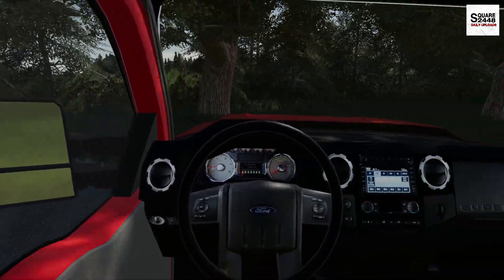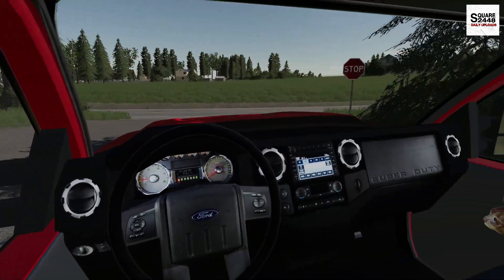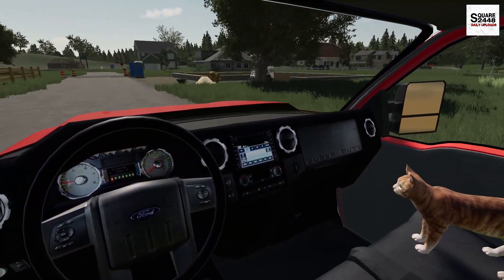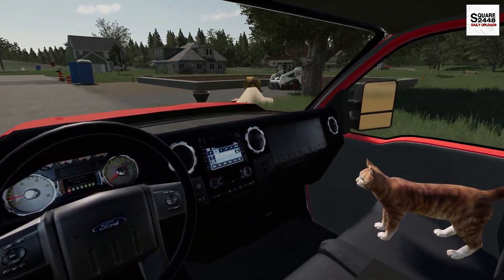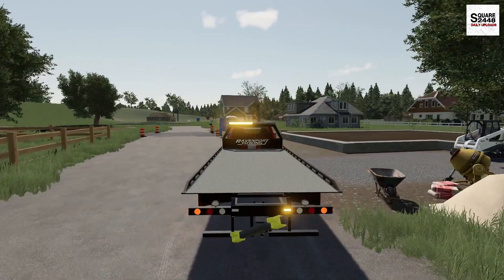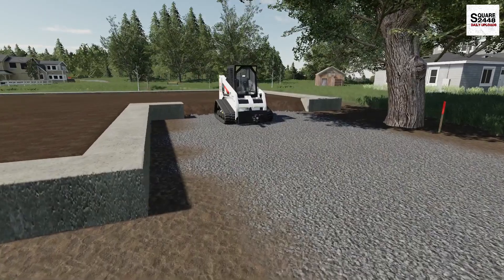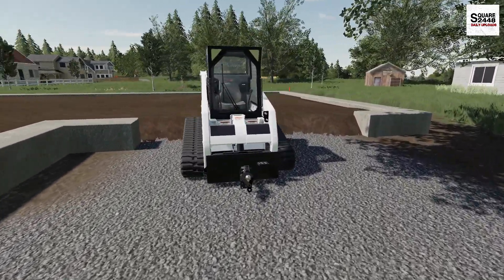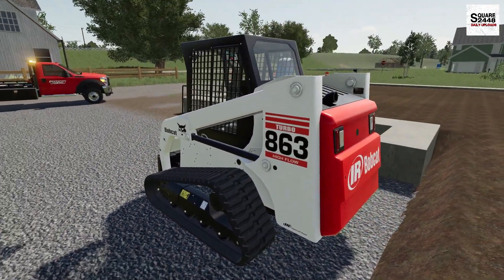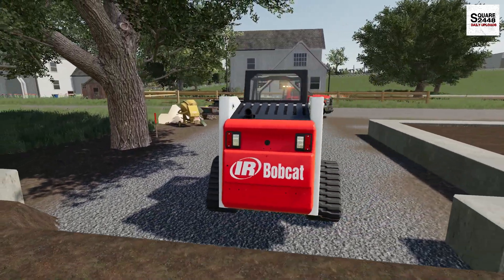We're turning onto the street and there it is - the machine is right out there. Like I mentioned, it has a broken drive motor and cannot roll on its own power. We're pretty much just going to have to put a winch to the frame and bring it right up onto the rollback, then drop it off at the local John Deere dealership because they also provide service for Bobcats. This is going to be a bit tricky, but let's get the truck into position and get going on this.